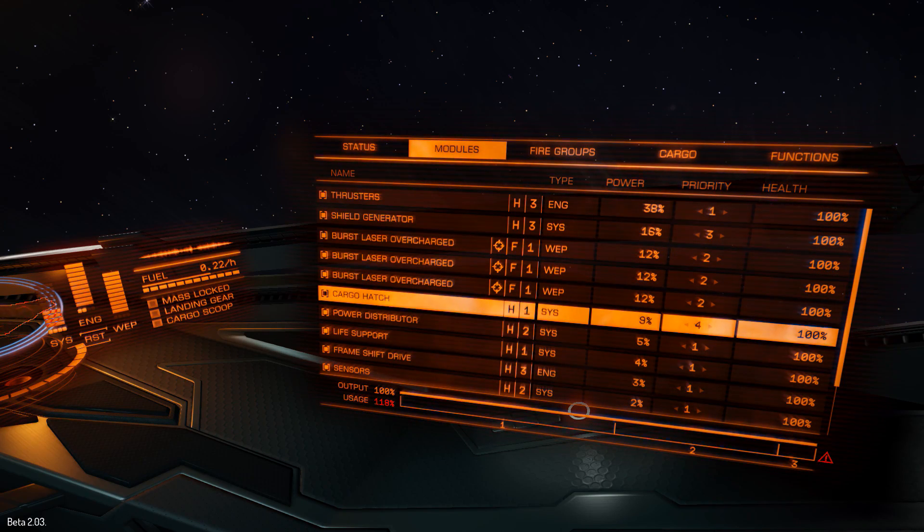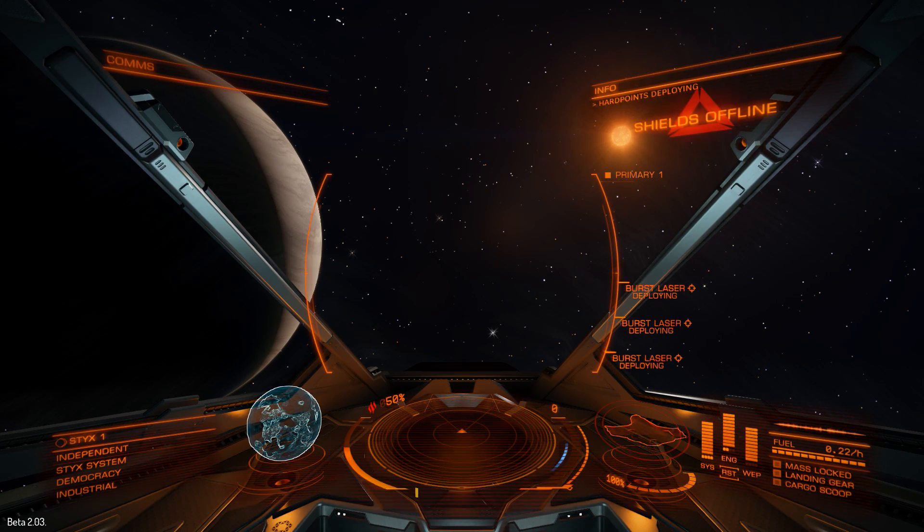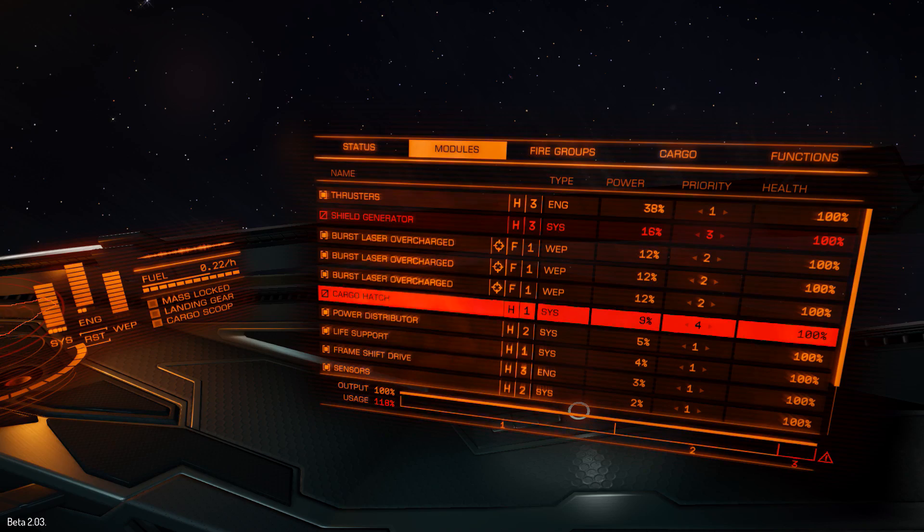We're going to set shields on three, cargo hatch down as well, everything else on one, and weapons on two. What that means is that if I deploy my weapons, the shields and the cargo hatch should shut down, while everything else — being a higher priority — should be okay. The shield usage and cargo hatch together add up to more than the 18% we need, and there you go: cargo hatch and shields offline but everything else is fine.